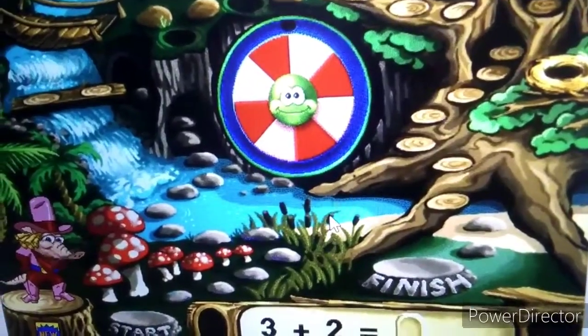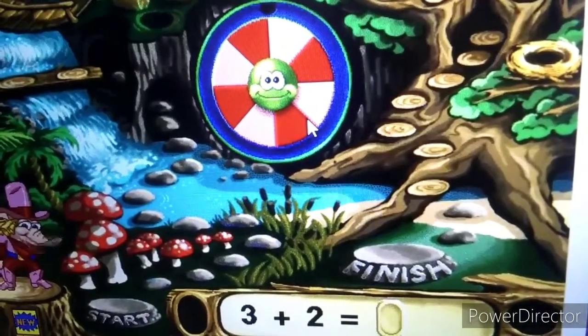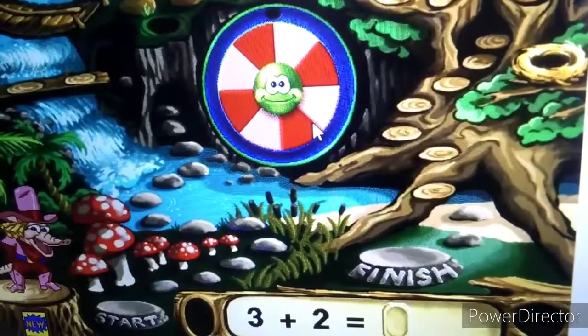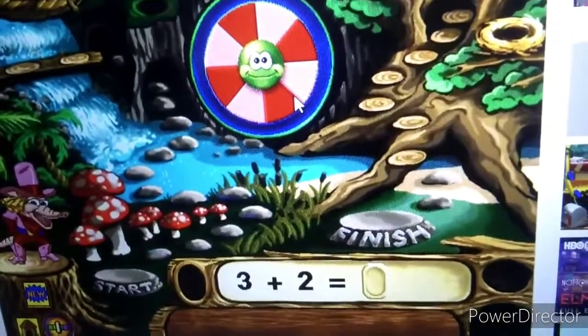First, click the spinner. It points to the number of steps you take when you answer a problem, like this one, correctly. Answer the problem by dragging a number into the answer space. Then click Go. If you need to hear the problem again, click here.